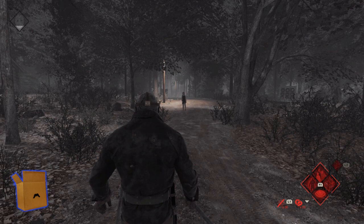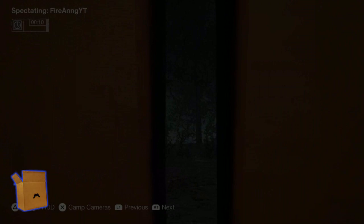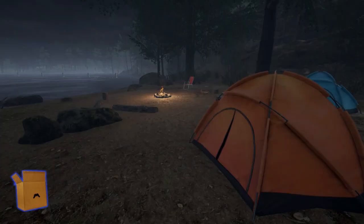Even though Jason can't see AJ with his sensibility, he can see those white blips. Those blips happen because you're running or tripping, so I always recommend you jog or walk. By the way, even though you can hide with AJ's stealth in a tent, don't do that — nobody wants to see you hide for 20 minutes.